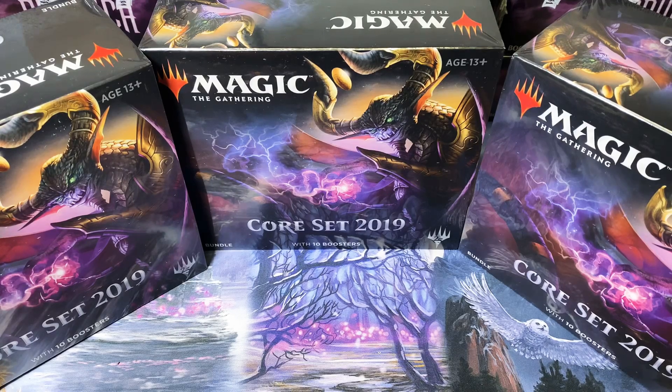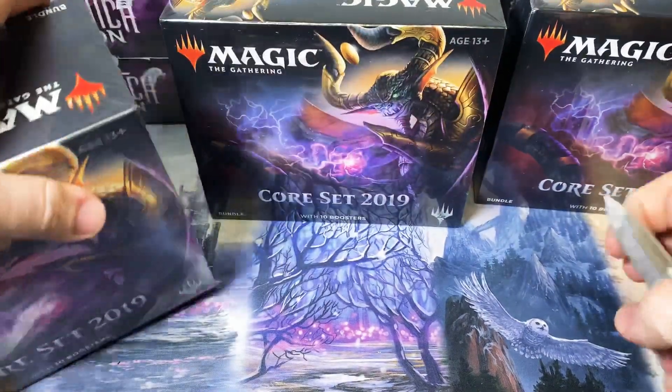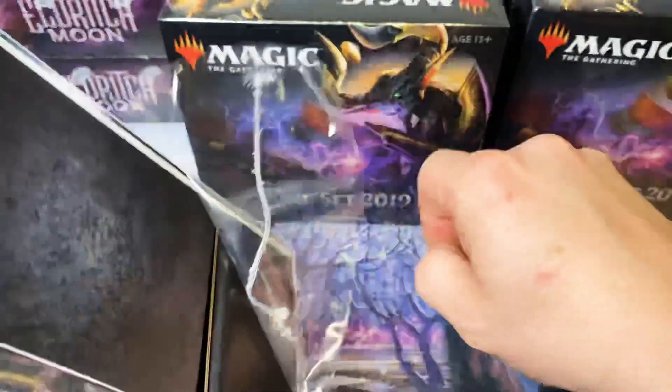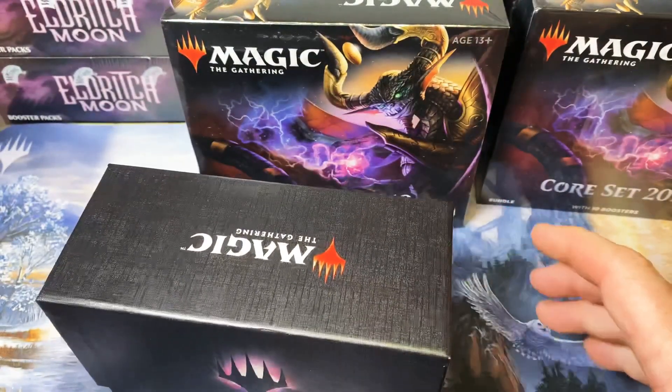Hello everybody, welcome back. This is Kraken Packs MTG. Tonight I have an extremely random buy off of Facebook. I was buying some other things and the guy was like, hey, I've got a couple Core 19 Fat Packs and I will put them on you real cheap.